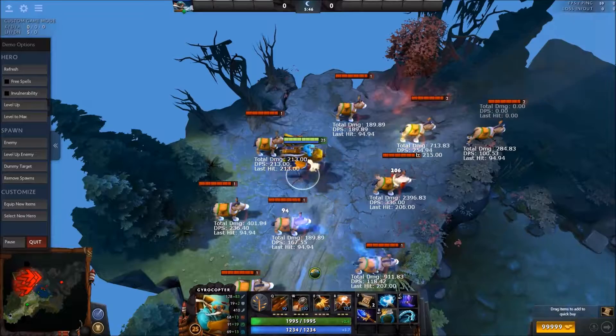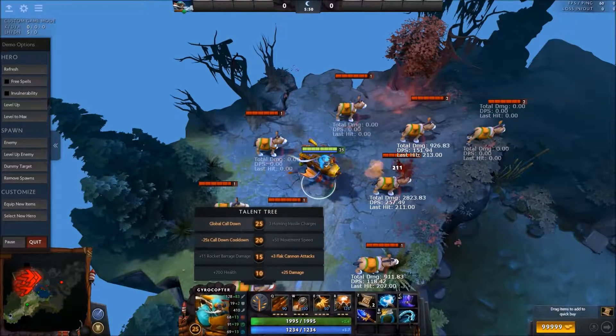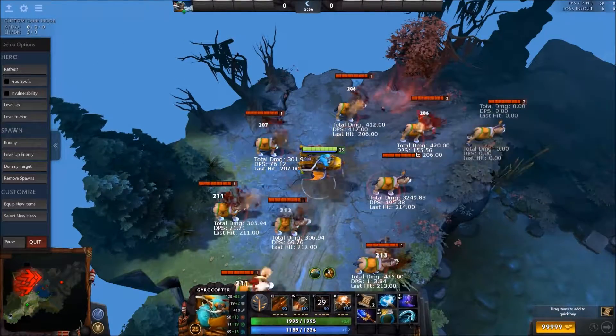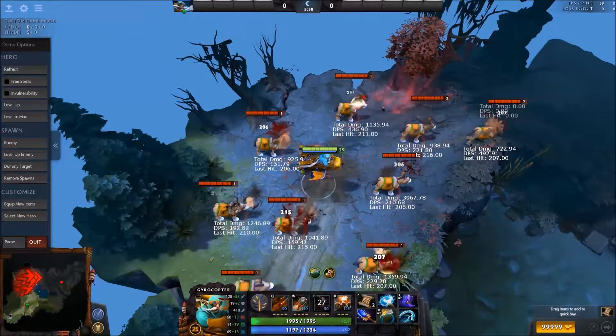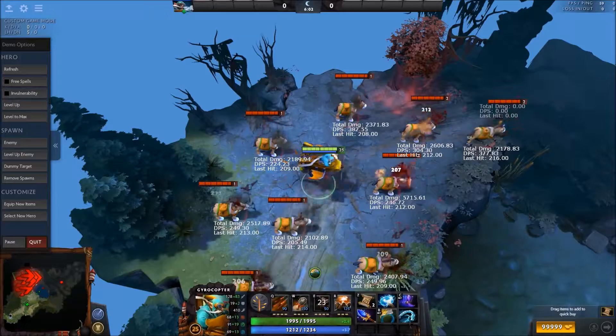Which adds up — it's times two of everything. And then when you get this along with your talents, I go for damage, flat cannon, call down, call down. So when you get this and you click it, it's a lot of AOE damage.